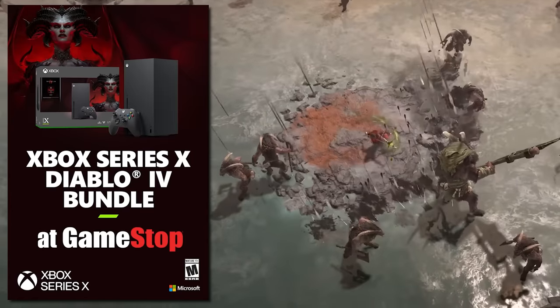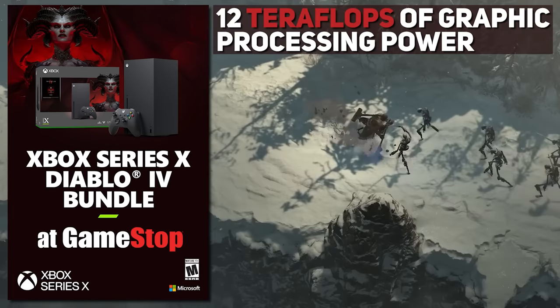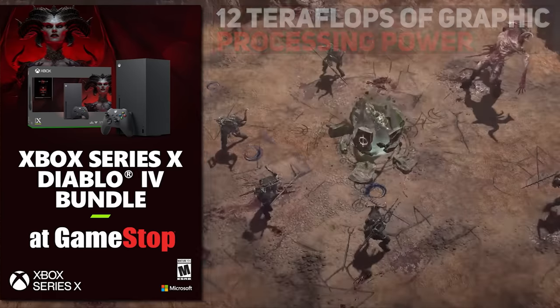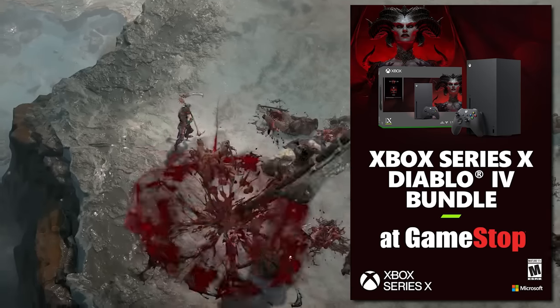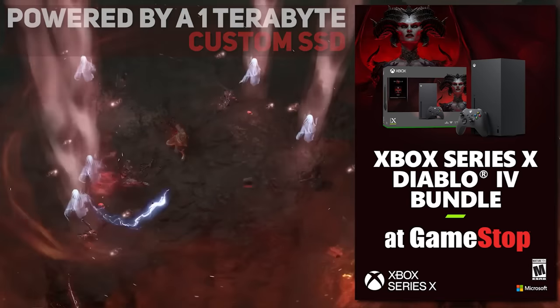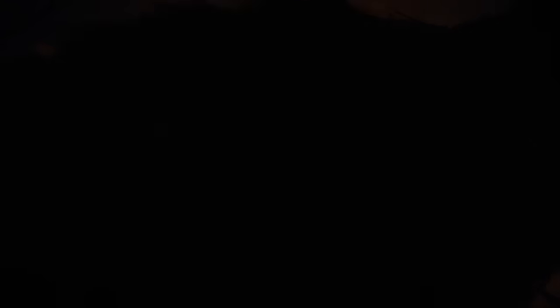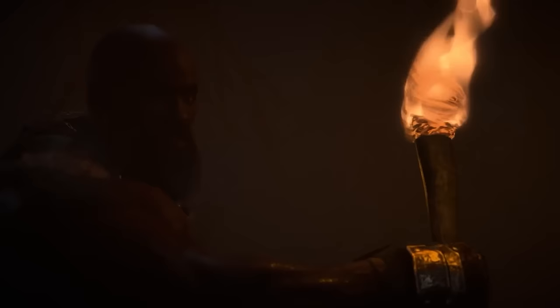Utilize the fastest, most powerful Xbox ever as you lay waste through Sanctuary with 12 teraflops of raw graphic processing power. Immerse yourself in every brutal action-packed second powered by a 1TB custom SSD with lightning-fast load times as you explore the expansive and highly detailed world, all powered by Xbox Velocity Architecture.